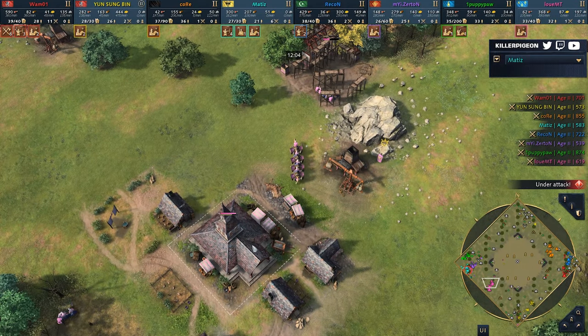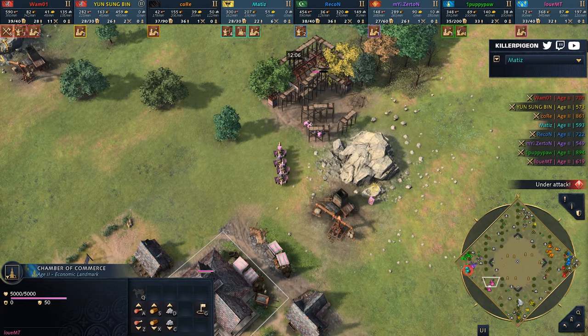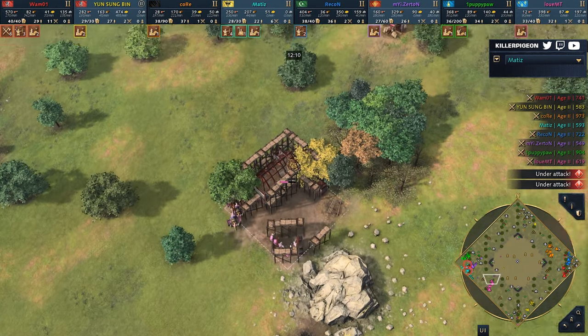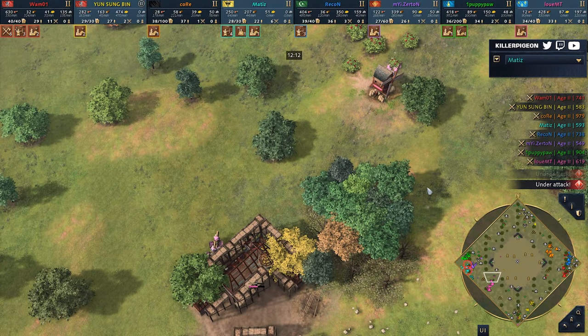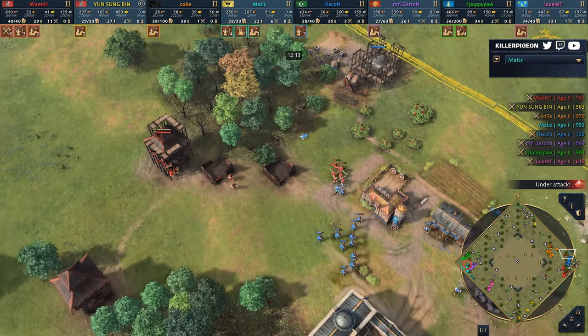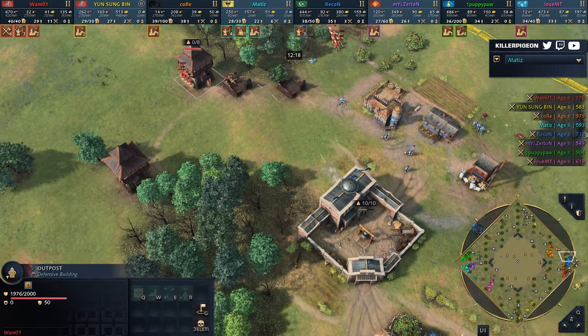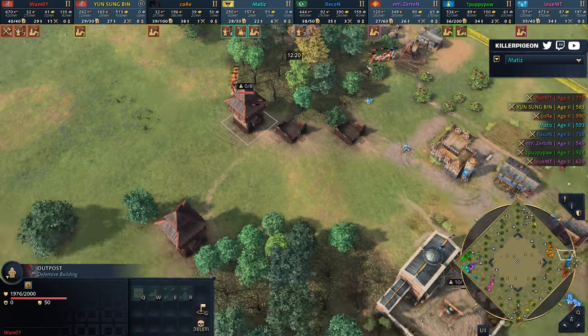We've got Louis over here, who by the way has been going for trade as he went into the Chamber of Commerce — an interesting and surprising choice. Meanwhile on the Eastern Front, look what Wam's been doing: the Bardishes, the Gremlins, plus the outposts. Recon is stuck.